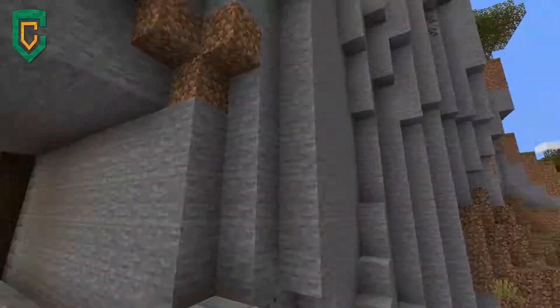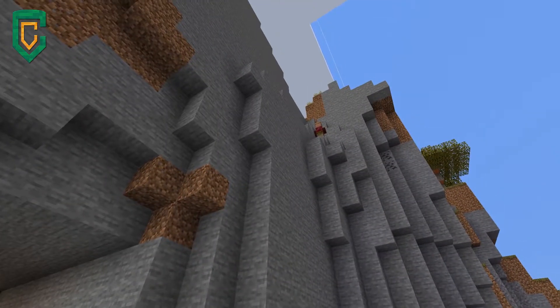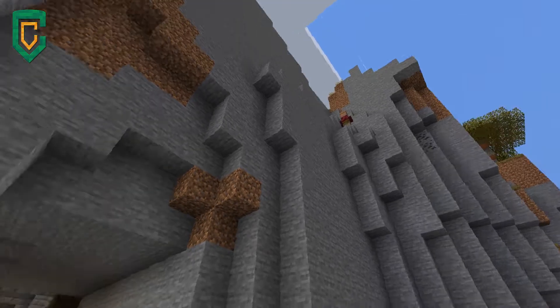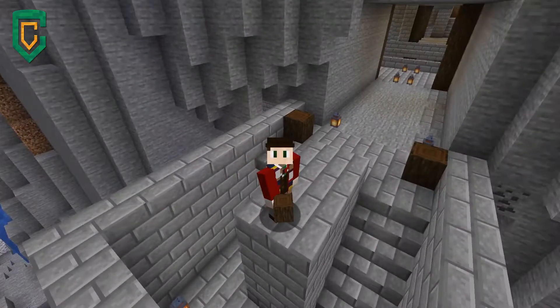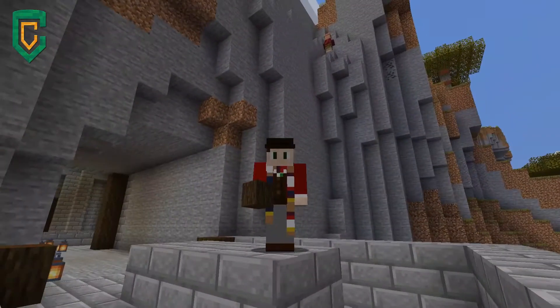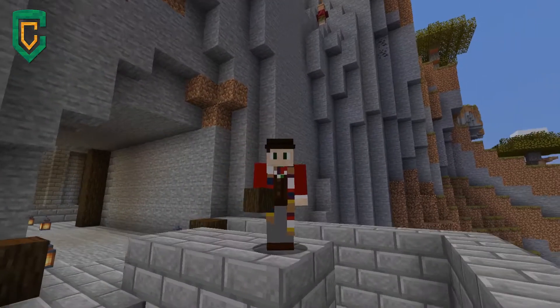There's a villager up there on the side of the mountain. What are you doing up there? I have some of the craziest villagers in my village. I just don't understand what it is that they think they're doing up there.